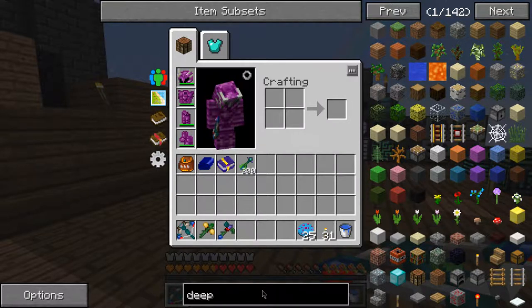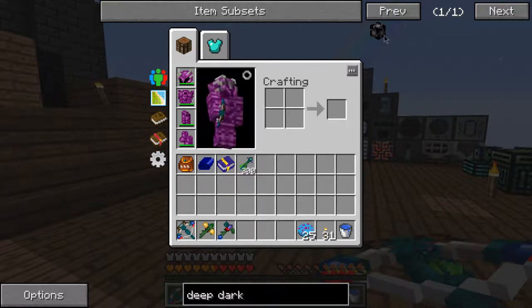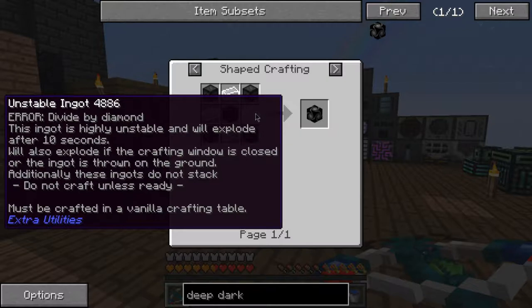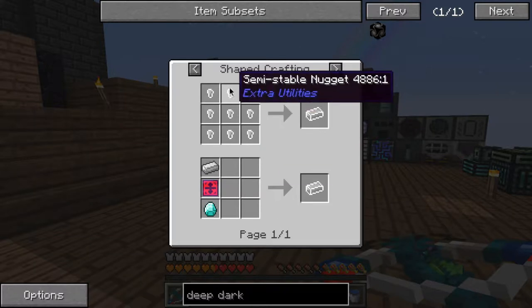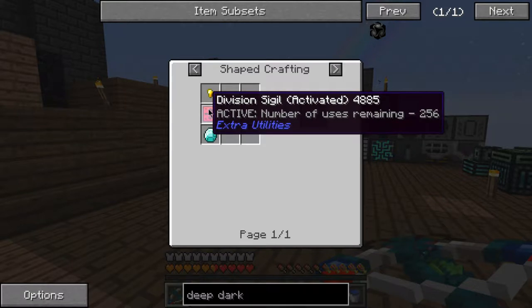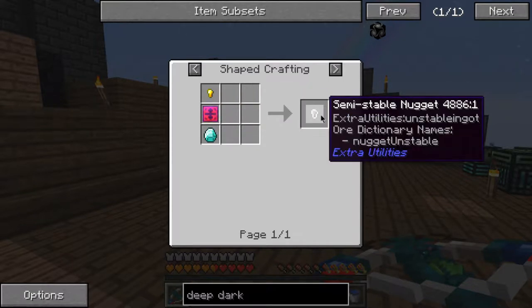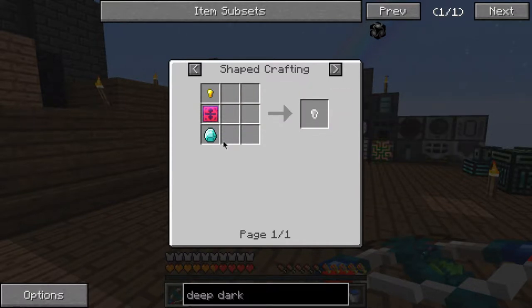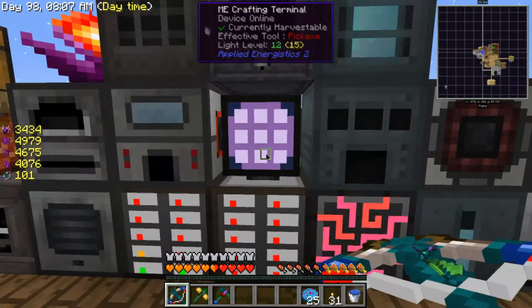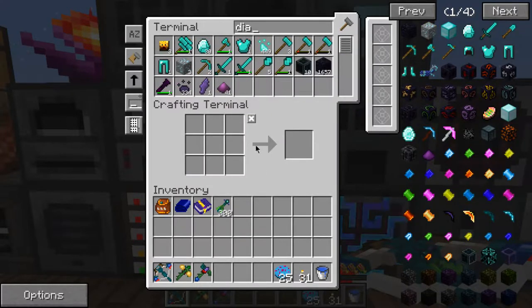Deep Dark requires unstable ingots — cannot be done with Mobius unstable ingots. What I shall do is make a whole bunch of semi-unstable ingots because I don't trust myself with the normal ones. These are stable. I don't know if I get the diamond back so I'm going to get 36 diamonds as well. I don't have enough though.